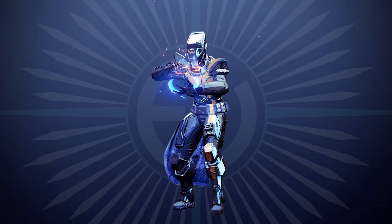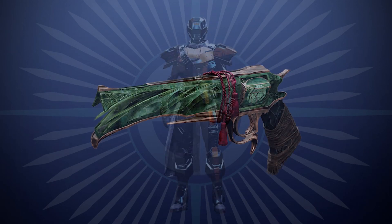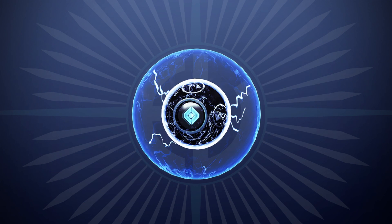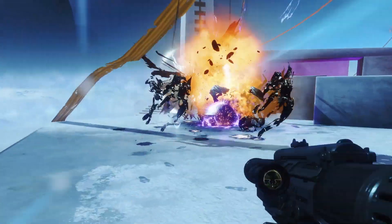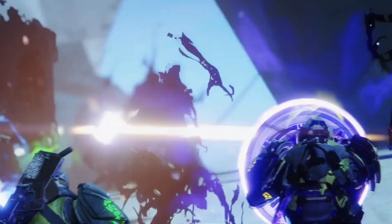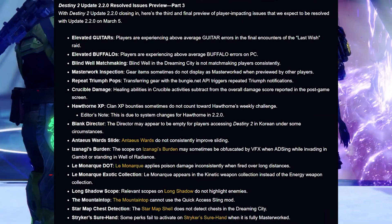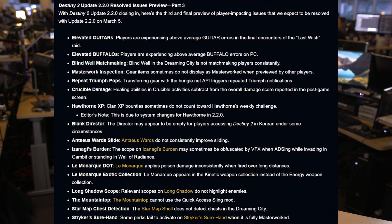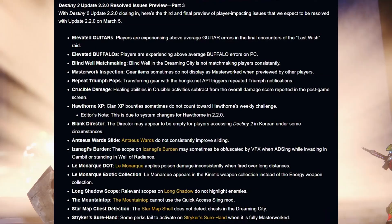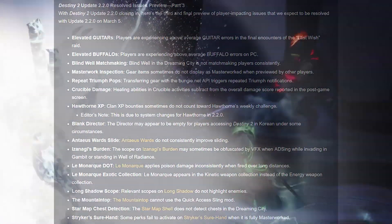On the blog post we also got a brand new emote that's going to be in the Eververse store, which looks really awesome. We also got a look at some of the new items coming to the Eververse store — some really cool items there. And last but not least, we got some of the resolved issues for the Destiny 2 Update 2.2.0. I'll leave a link to the blog post in the description below, or you can pause the video to read through them — there are a load of changes.